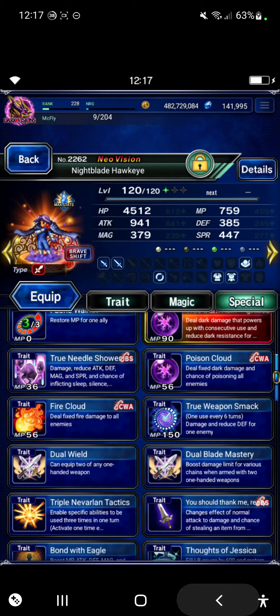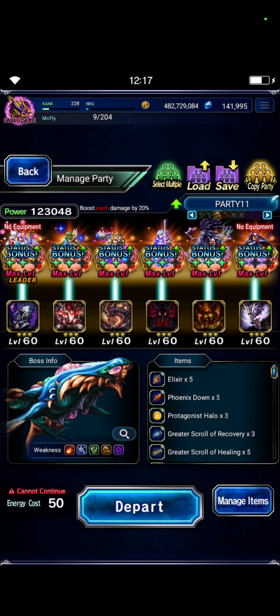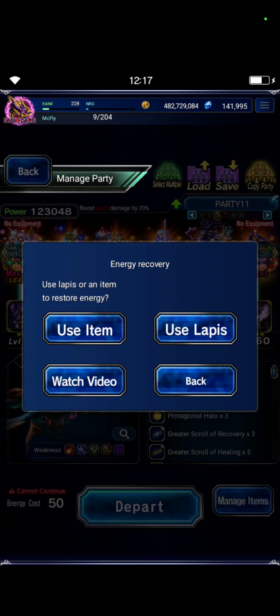We're using Hawkeye for the 90% defense break and a little bit of dark amplify emperor. So yeah, that's the team.